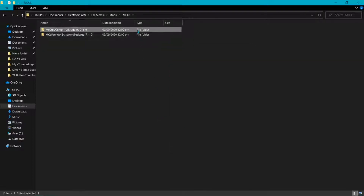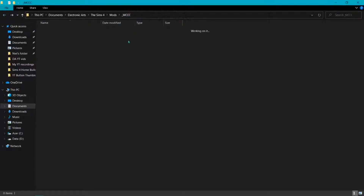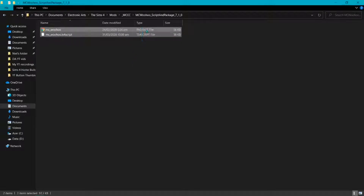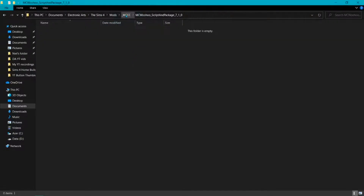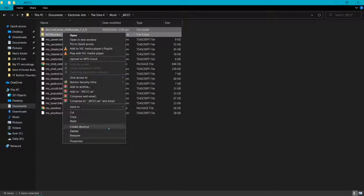Go inside those two extracted folders and bring all the files outside into the MCC folder, because if you leave the files inside subfolders within your Mods folder it's not going to work. Bring them out into the MCC folder, then delete those two empty folders.